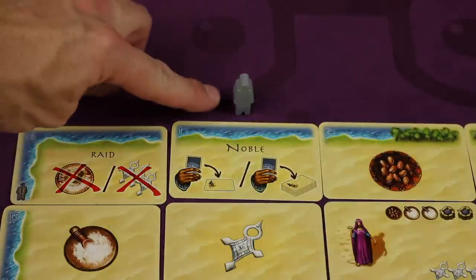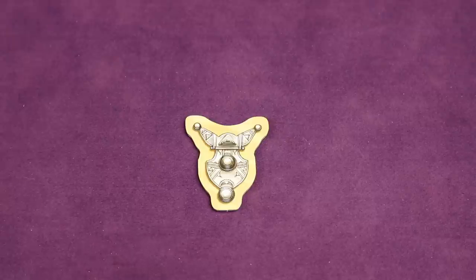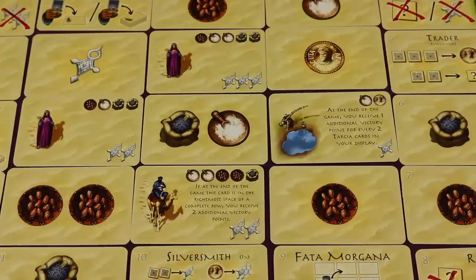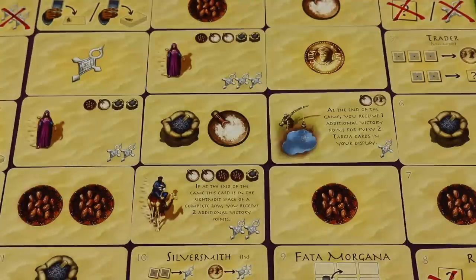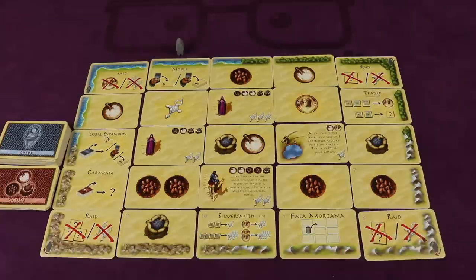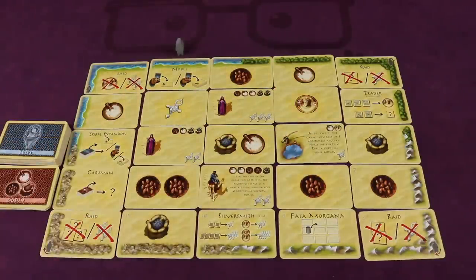Find the gray robber figure and place it just above the number one card. The last player to have eaten dates takes the start player marker; if neither player has eaten dates, the blue player goes first. The object of the game is to have the most points at the end — mostly by turning in resources to gather and display tribe cards, which score points, with some display bonuses as well. The game is played over multiple rounds with five phases each, continuing until any one player has displayed 12 tribe cards.